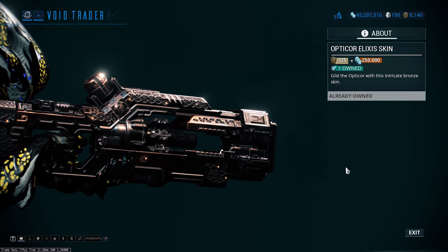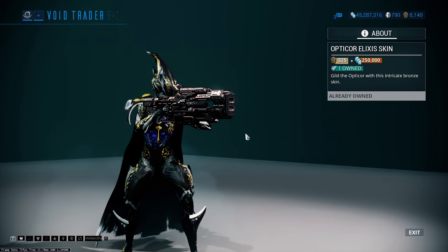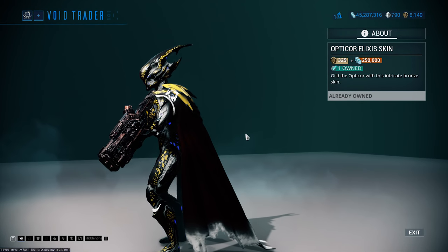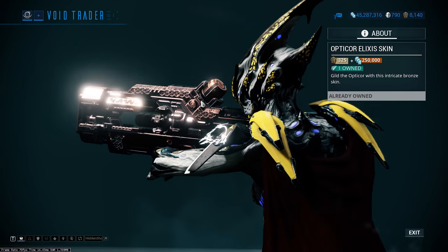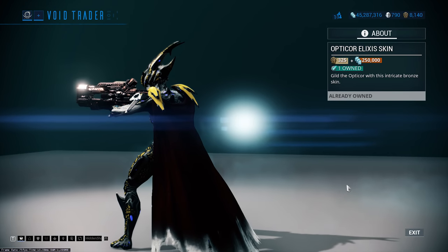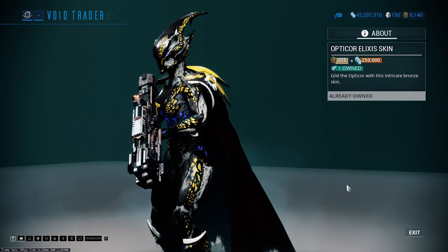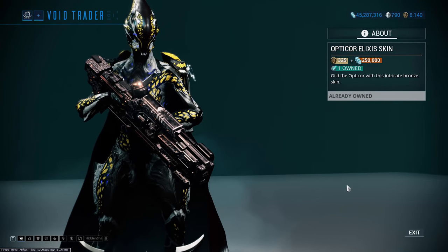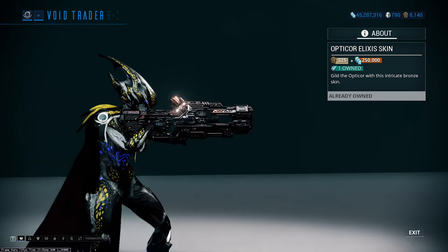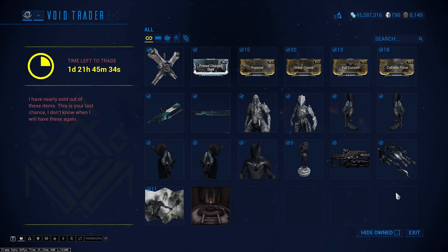Then we've got one of my favorite looking skins in the game — the Optical Elixir skin. Look at the patterning on that, it is absolutely incredible. I love the Elixir set — I think there's another one but just look at that patterning, it looks so good. I absolutely love this thing. I don't use the Opticor a huge amount but I picked this up immediately as soon as I saw it. 325 ducats, 250,000 credits — it's fairly expensive, but definitely pick this up while it's here, especially if you like the Opticor.